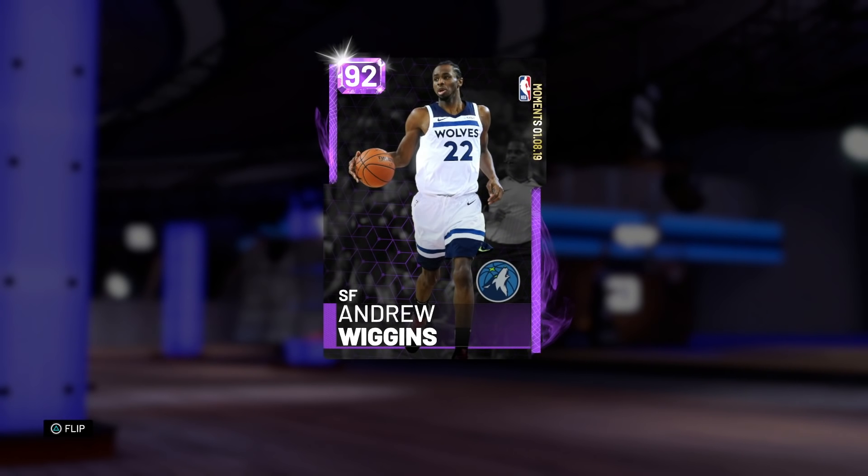What's up guys, Henry the Blazion here. As you can see in front of you today, we've got a 92 overall Amethyst Moments Andrew Wiggins. The dude got his Moments card for dropping 40 and 10, which is crazy to me. Maybe had he had one more point he would have gotten a Pink Diamond card. I'm honestly surprised he didn't get a Diamond. Kyle Kuzma got a Pink Diamond card for dropping 41 points — that absolutely blows my mind. I can see there are quite a few Laker fans at the 2K dev community.